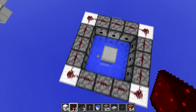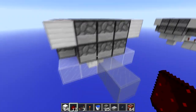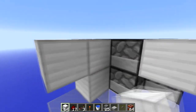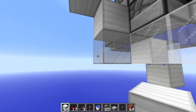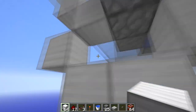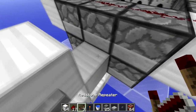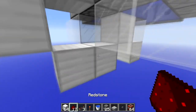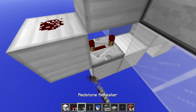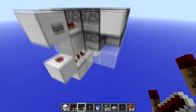You've pretty much got the main mechanism done apart from the input side. Find where your input is going to be — this little area here. Place a block here and a block like this, then come down, place a block here, destroy this block and this block, and place a block here. After that, place your button. Then place a redstone repeater and a piece of redstone. If you're using a wooden button, place one repeater set to four ticks and then a piece of redstone. If you're using stone, you need two redstone repeaters set to four ticks like that.